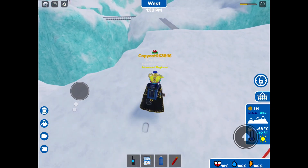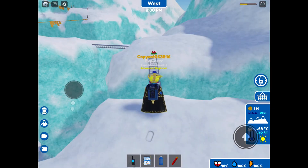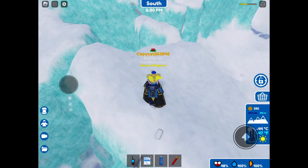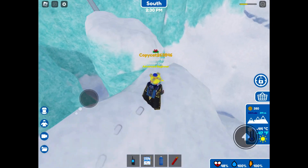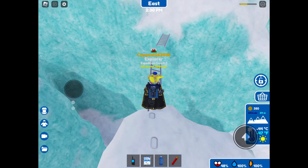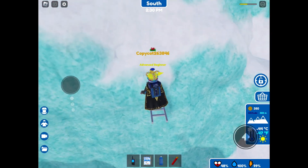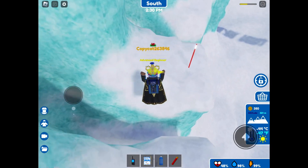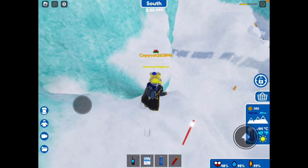Just walk up. Now the second ladder is tilted so it gives you less space to work with — be careful, don't fall, and don't look down. Now it's just a small jump from there. Then there's a gap in between these ladders — take your time and jump. Don't mind the ominous music. Now there's another small gap here, and then another one here.